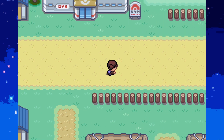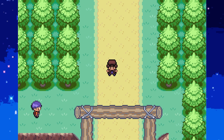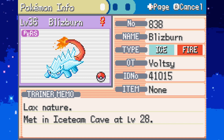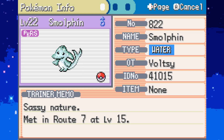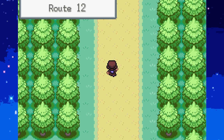We rescued the Slowpoke from the Lunar Gang and now Victor has gone to fight Vincent on Route 13. I assume we're going to head to the Ruby Tower next. I did a little bit of grinding. Blizzburn's level 36. I'm going to lead off with Blizzburn this episode and start using him.